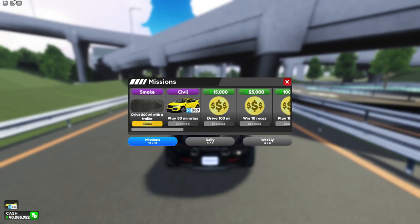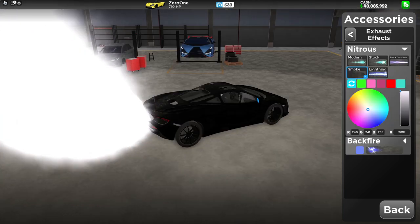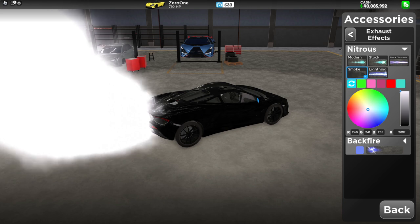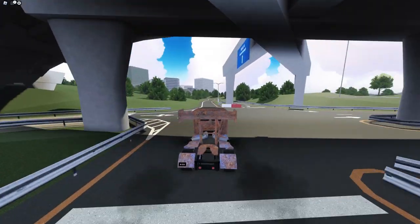Last but not least, we have the smoke nitrous effect. This is by far my favorite effect that they've added to the game yet. When using nitrous, it creates a big cloud of smoke behind you. What really makes this special is if you put it to black, it looks like a diesel engine, which can make trucks feel more realistic.